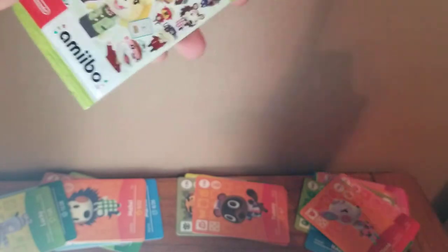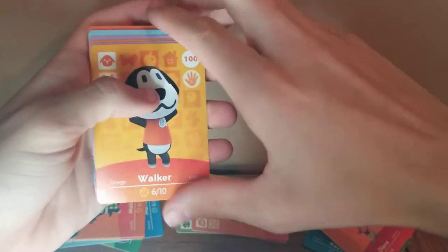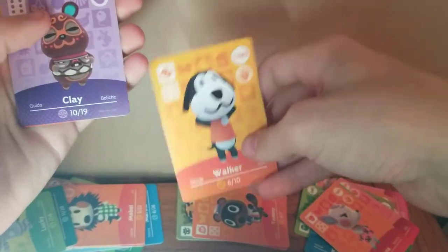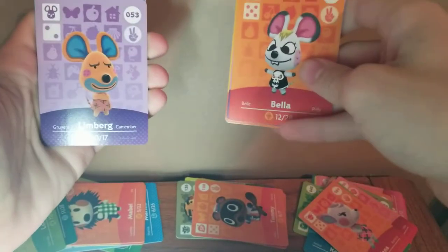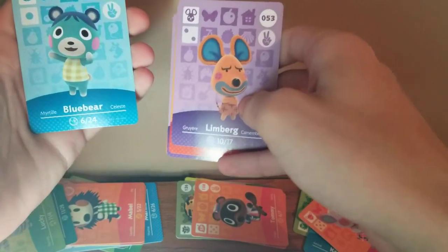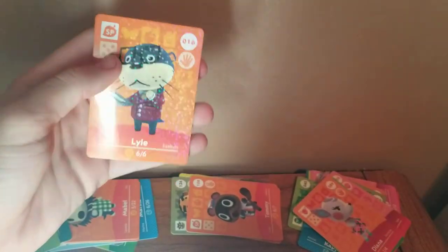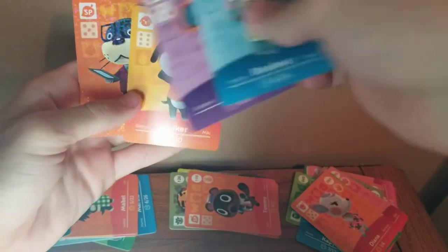Next pack. I'm just going to hope I don't cut any cards on accident. Walker — he's a pretty cool, underrated dog villager. Clay. Bella — she's not that good. Linberg — two mice in a row, I don't really like him either. Blue Bear — he looks pretty cool. And Lyle — I think he's from the Happy Home Academy in previous games. That was a decent pack; my favorite is probably Walker because I like dogs.